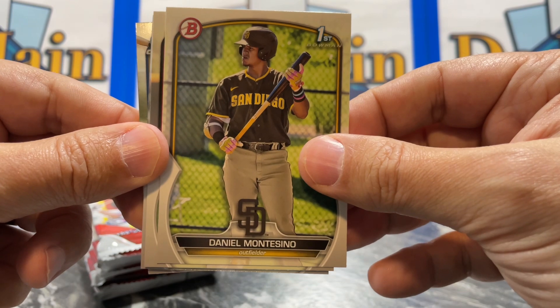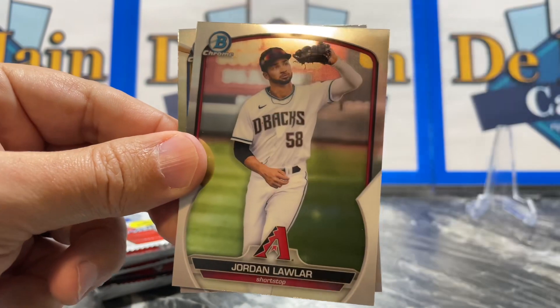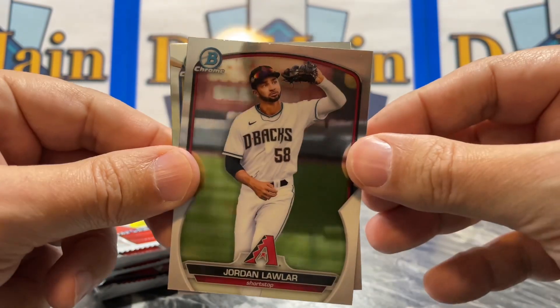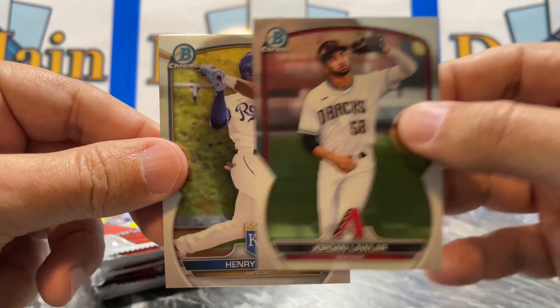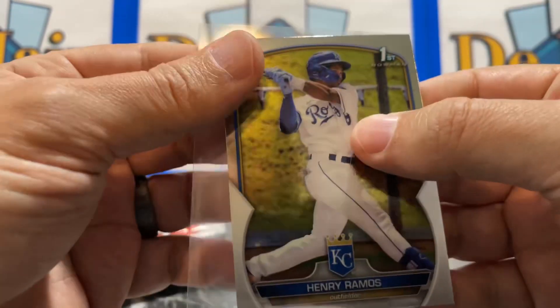First Bowman here — Montecino. Seros, Jordan Lauer. There we have a Bowman Chrome and a Henry Ramos First Bowman right there.